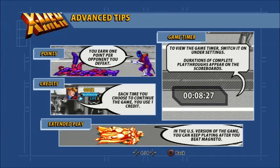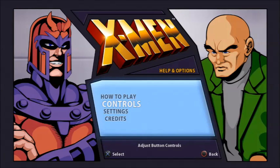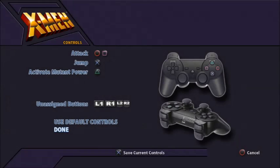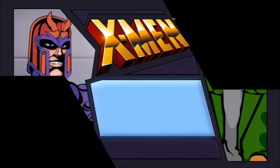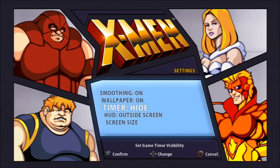We will get points for defeating enemies. In the US version we have credits and can keep playing after beating the game if we wished. We can also see the timer. As far as I know, extended play doesn't do anything extra — just a 'good job, you beat the game, keep playing' kind of thing. Here are the default controls, and we have options for timer, smoothing, wallpaper, and screen size.